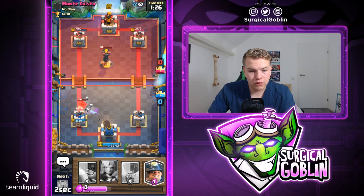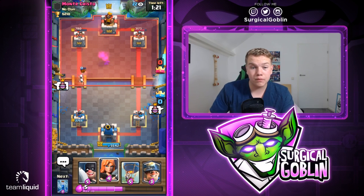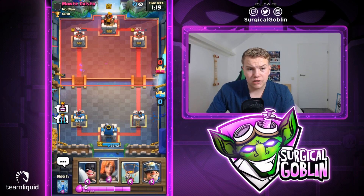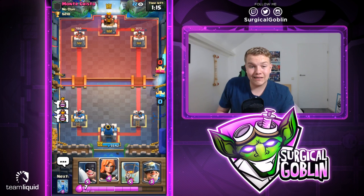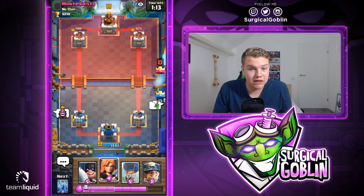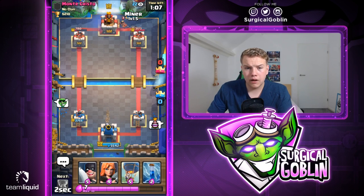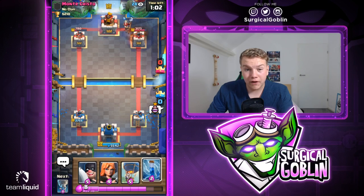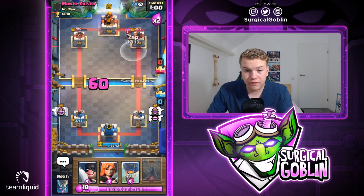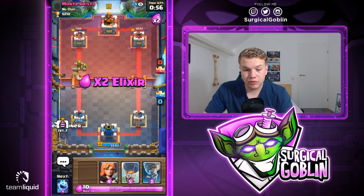Let's go with tornado, ice spirit, and skeletons — we defend that really well, only one hit from the hog rider. I don't think he has a minion horde, maybe he was too afraid because of the executioner. He has skeleton army, princess, goblin gang, barrel, hog rider, inferno tower, and some spells. There's the fireball — he fireballed the princess and defended it really well, good fireball, spent four for three but we're still forced to zap his princess.